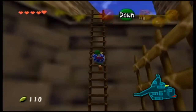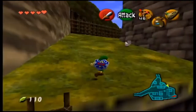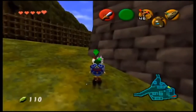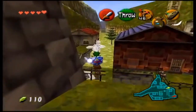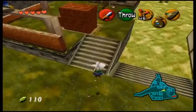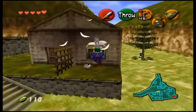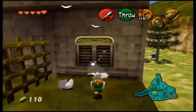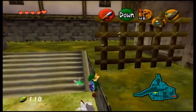Next up is a cuckoo up the ladder, so you do not want to jump back over the fence yet. Grab it and head this way, but instead of throwing it in the cuckoo pen, head to the under-construction building, jump across, throw this one off the ledge, and grab this one.